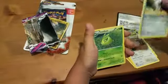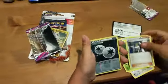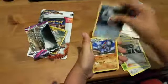Klefki, a Swallowdune, followed by a Professor Sycamore, a Special Energy, and a Glysaur Non-Holo Rare.